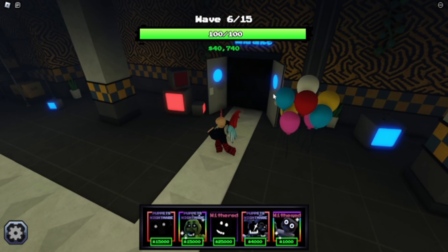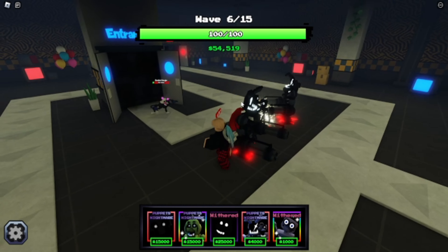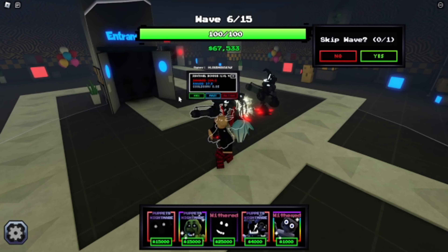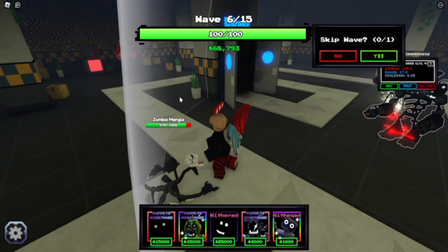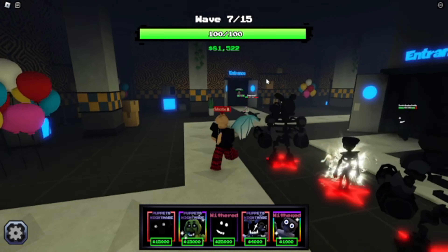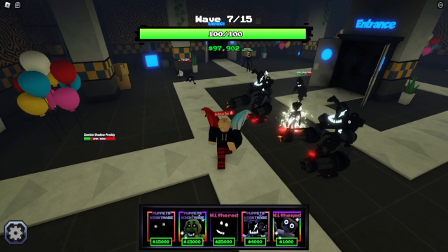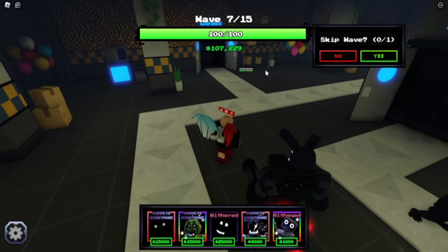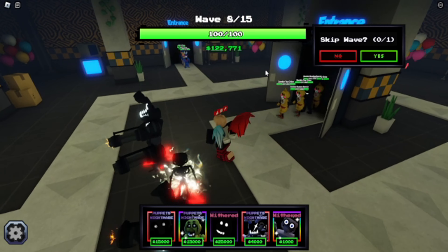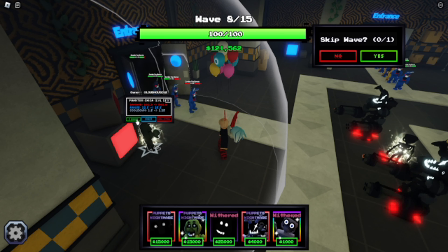I'm not going to skip the wave because I want to see the gameplay. Maxed stats are 104 damage, 0.05 cooldown, 37.5 range — that's amazing. These Mangos have nothing on them. We're just auto-skipping and beating these guys. Zombie Shadow Freddy with 15K health — already dead. I'm just going to put a Cupcake guy right here. Max it out. It doesn't do a lot of damage, but why not?